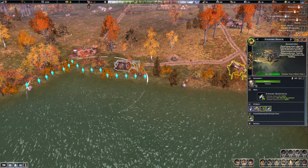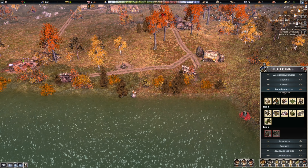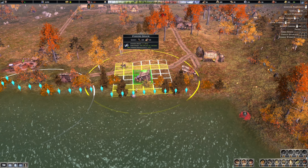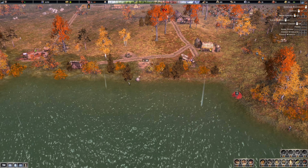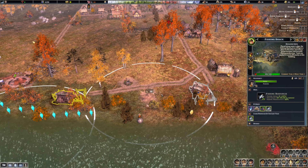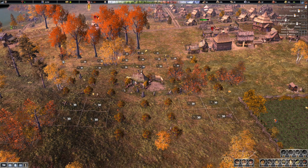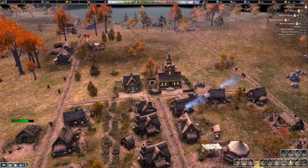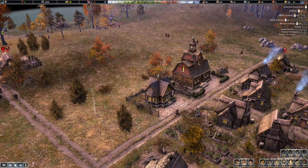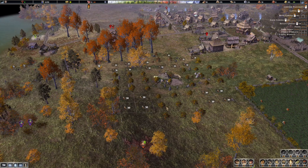I'm hoping that once we start getting some of that fruit it saves us. But why are we not getting any fish? Let's add another fishing shack in here - we'll connect it and put this one in the middle somewhere. Prioritize this. We got some compost coming in - that's good.